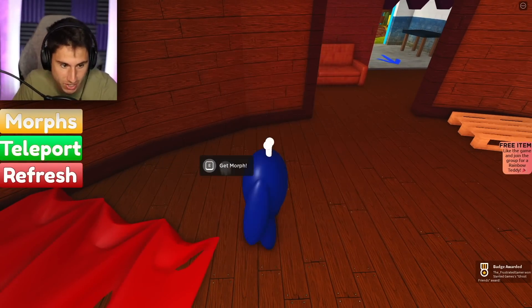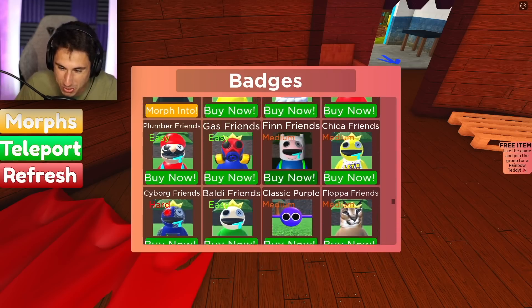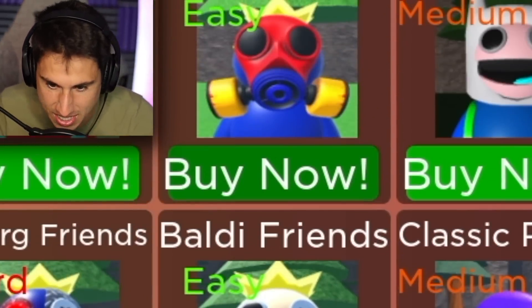Ghost Friend — oh, I found the Ghost one. I'm totally morphing into the Ghost Friend. That one might be my favorite one. What is that? Floppa Friend? Okay, that one was just a little lazy. That's not my favorite. Baldi — oh, I gotta find Baldi by the end of today.